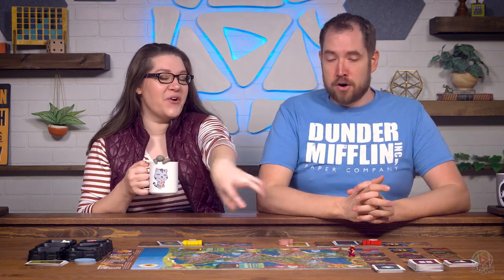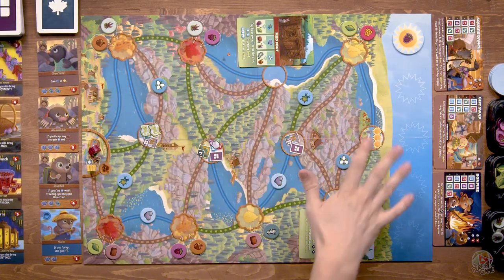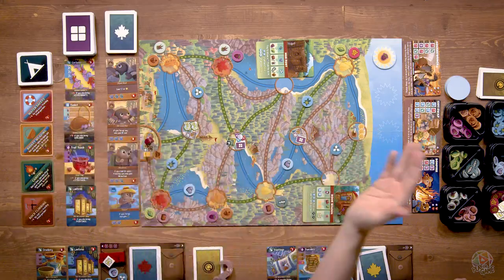In Creature Comforts, we were preparing our homes for winter so we would have a comfy cozy place to stay when the cold came in, and now the cold has left. Spring is here and we're getting ready for a party. We are the little animals that have popped up after winter hibernation. It is our job to get all of the fun things ready for the town festival tonight. We'll be making our way around the board following these trails, going to different locations where we can collect resources that we will then use to craft favors for the parties.